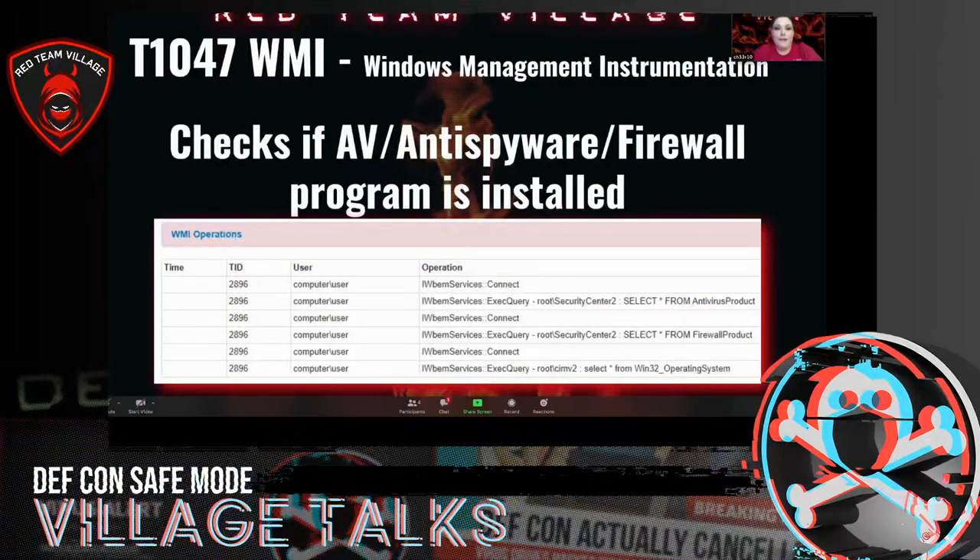Now we have WMI — T1047. Since I had a very short amount of time and a lot of stuff to get through, I created a process to parse all of this. Basically I go to the Joe Sandbox MITRE ATT&CK section, then go to the specific entry in the report, then check Atomic Red Team to see if there's anything related — such as 'check if AV, antivirus, firewall program is installed' — and then Google what isn't there.